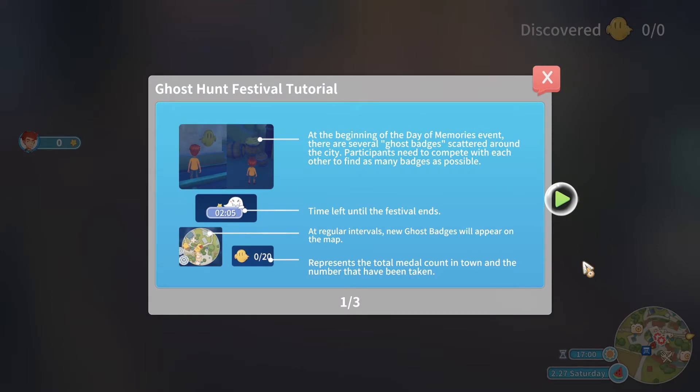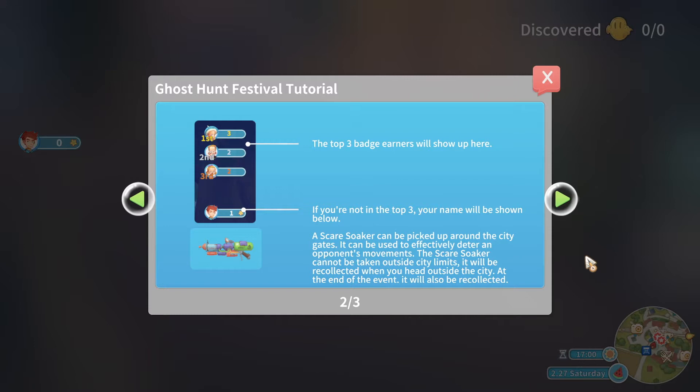Several Ghost Badges are scattered around the city. Participants need to compete with each other to obtain as many badges as possible. New Ghost Badges will appear in intervals, and the top three badge earners will be shown on the leaderboard.